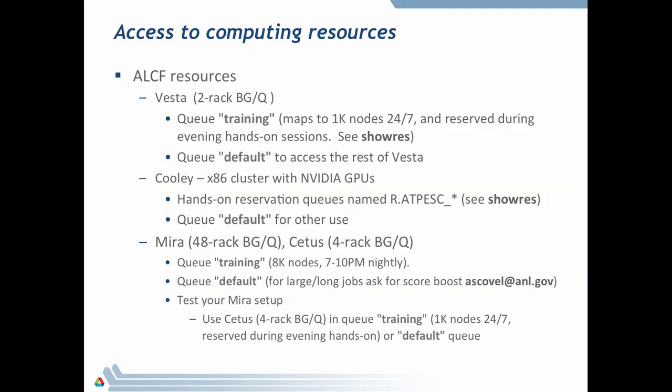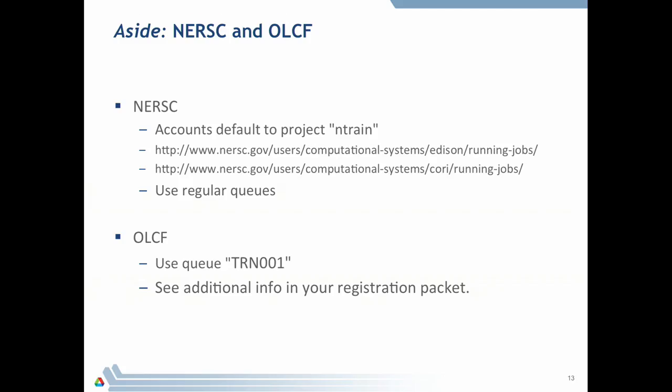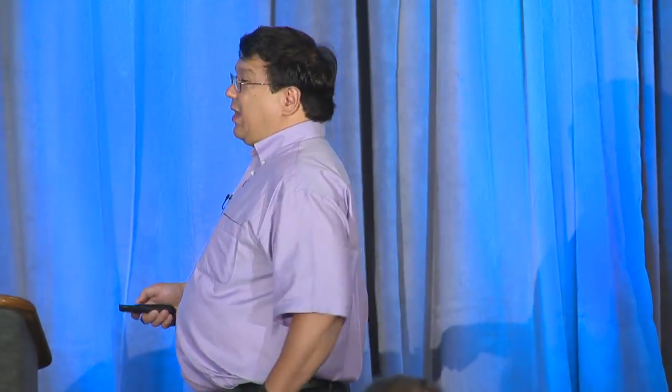For small tests use Vesta; when ready for bigger work, debug your Mira setup on Cetus and then run on Mira. The training queue is good almost all the time. If jobs aren't starting there, you're welcome to submit to the default queue, but bear in mind there's contention from all regular users. You were also given tokens for NRSF and OLCF — on OLCF use the queue named trn001, and on NRSF just use the regular queues.